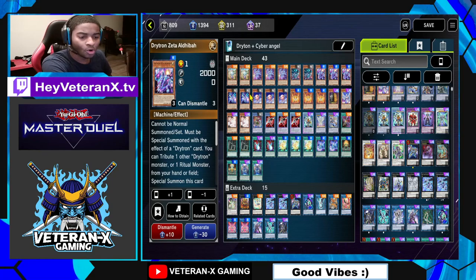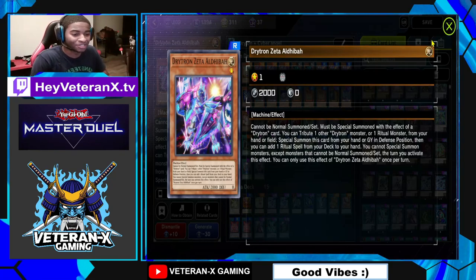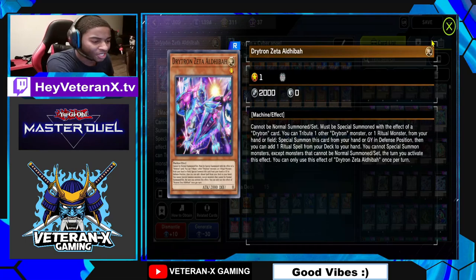The next Drytron is Zeta Al-Heba. You want to run 3 of this guy too, because when he's special summoned, he can get a Ritual Spell from your deck — any Ritual Spell in the entire game, ladies and gentlemen. He's really freaking good. Basically, in my opening hand, I want to see Thuban and Al-Heba every single time.